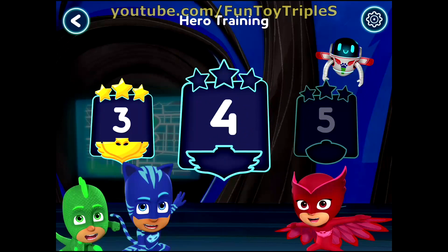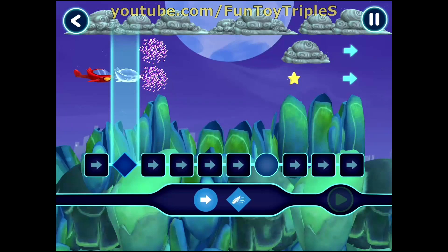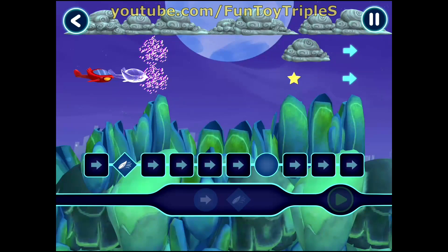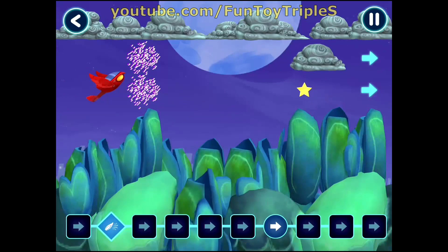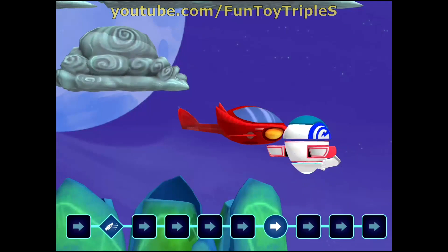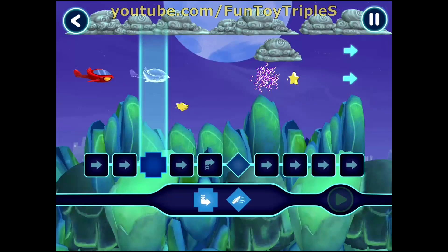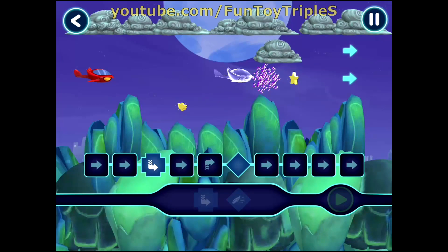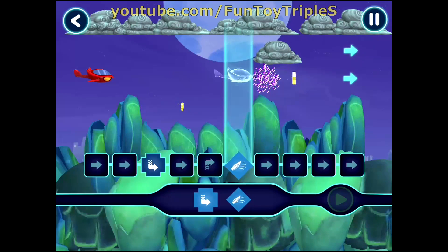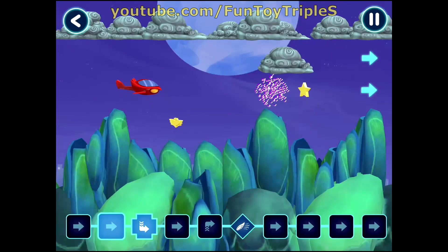You've unlocked a new level. Let's pick a level to play. Awesome! See if you can guide the owl glider. Owl glider — that's great! Tap this button when you want the hero to start moving. Perfect placement! Tap here. See if you can guide the owl glider. Awesome! Tap this button when you want the hero to start moving.